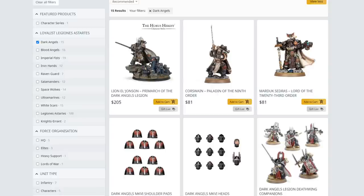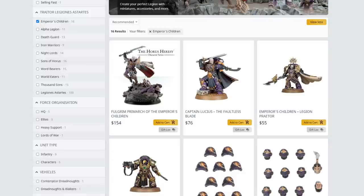The Dark Angels tend to gravitate towards Mark II Power Armour — the Crusade pattern — because they wear a lot of it. They've been fighting since the earliest days of the Great Crusade and even during the Unification Wars. They have the most access to Mark II, and because they're usually at the edges of the galaxy, they lack the resupply that would see them getting newer types of armour. Moving on, we get to the Emperor's Children — who are, of course, traitors, unlike the Dark Angels.